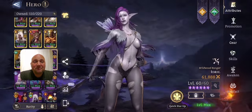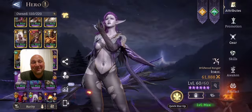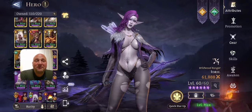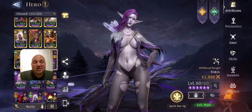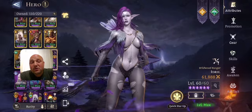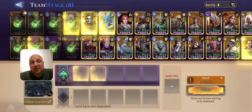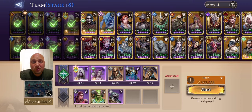We've got Idril in here with her sexy costume. She is essential for this stage because of her ultimate — she just hits everybody on the field. If you don't have her and haven't leveled her by now, you absolutely need to. She is just a freaking awesome hero.